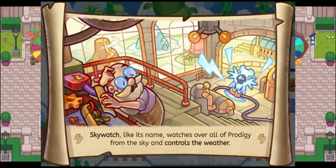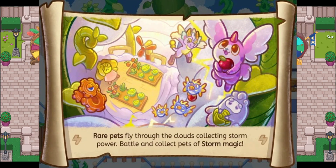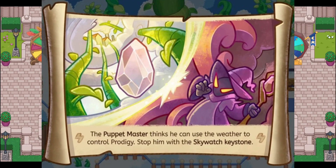The text at the bottom reads: "Skywatch, like its name, watches over all of Prodigy from the sky and controls the weather." Now let's move on to the second image. This image shows Gear Sight, Tribeak, Wick, Knee Bluff, and Cloud Caller stealing vegetables from Broccolina. The text underneath reads: "Rare pets fly through the clouds collecting storm power — battle and collect pets of storm magic."